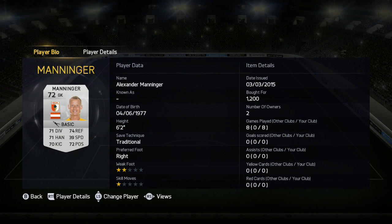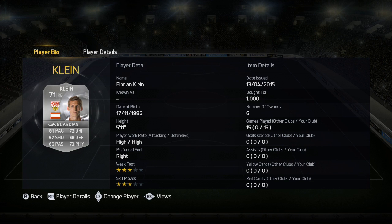Manninger, the former Arsenal keeper, is not that bad, and not the best silver keeper I've ever used, but obviously he's the best Austrian you can use. Klein — to be honest, for a silver I expected more. Very good going forward.